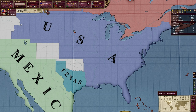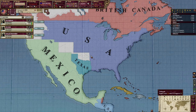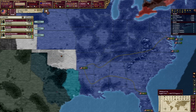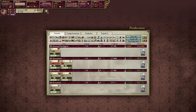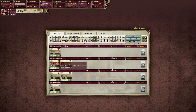Alright guys, we are on the main map and now we are going to begin the series. The first thing I'm going to do is group all my soldiers into one centralized position. I'm going to set my population to be influencing craftsmen in New York, and we're also going to be encouraging craftsmen in Pennsylvania!